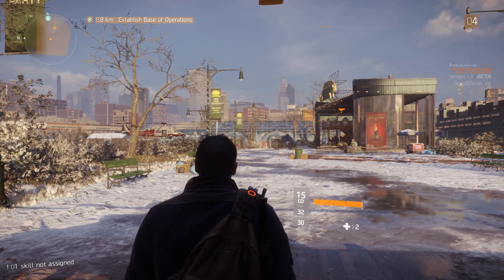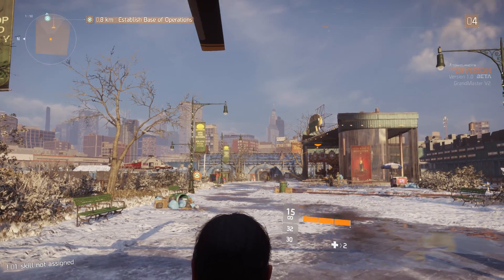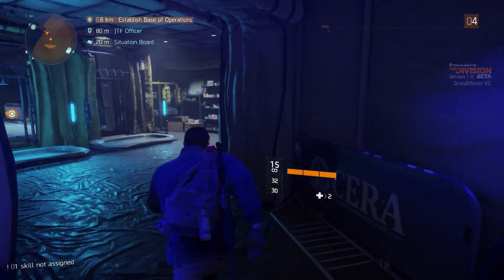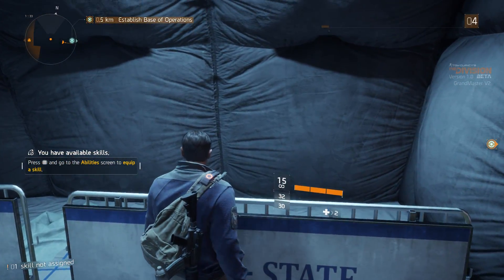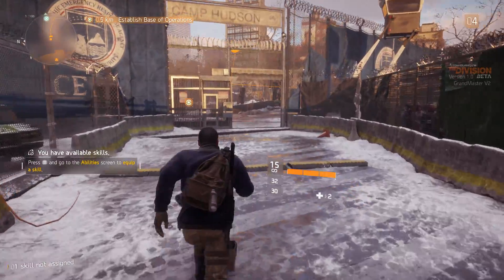It turns out Xbox One does have a dynamic resolution at play in the Division, much like Halo 5 and Wolfenstein The New Order did. Essentially, it means the game downgrades its resolution on the fly, almost seamlessly, depending on GPU load. Wherever you see heavy volumetric effects and lots of geometry on screen, you can be sure the Division's frame buffer switches to a lower pixel count on Xbox One. It's a clever trick, and the exact moment of the switch can be hard to catch by eye.